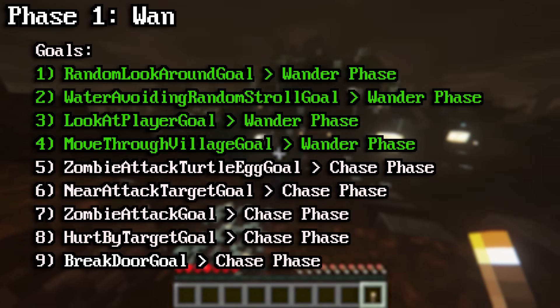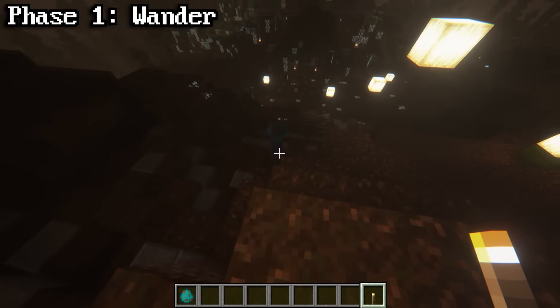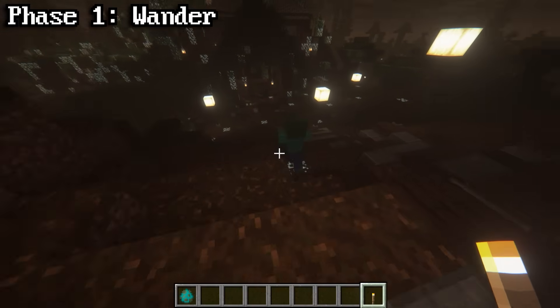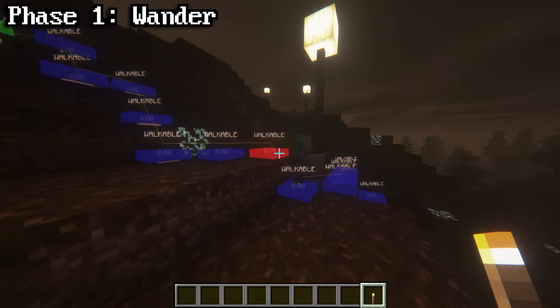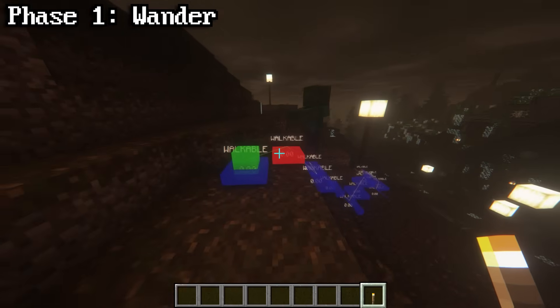Goals 1 through 4 are in charge of the wander phase. When a zombie first spawns, it will immediately enter its wandering phase. While they're wandering, they'll occasionally make groaning sounds which can be heard up to 16 blocks away. The system zombies use to wander is very simple — they'll pretty much just choose a random block within a 10x7 chunk and walk to that block. Once the zombie reaches that block, it'll pause, then repeat.